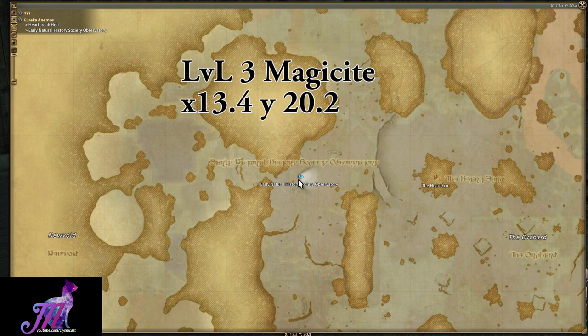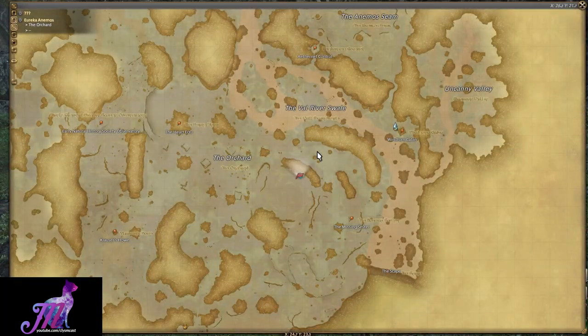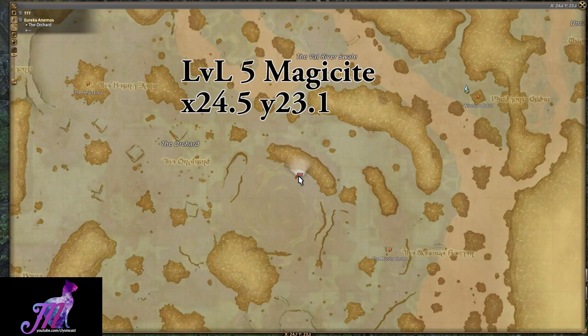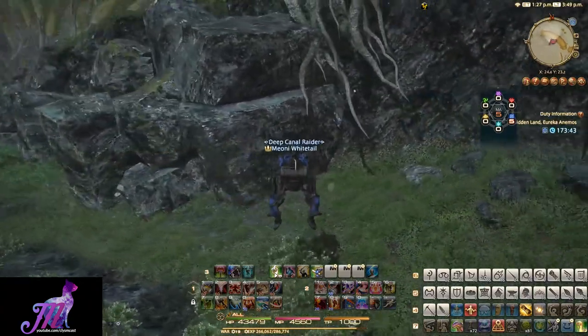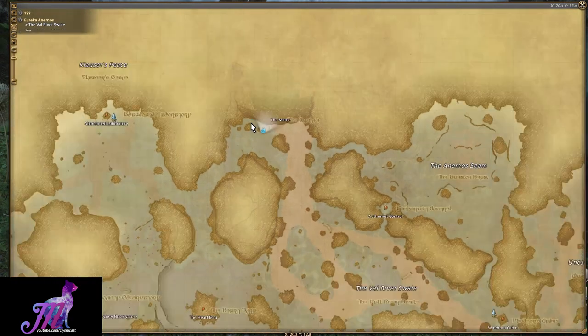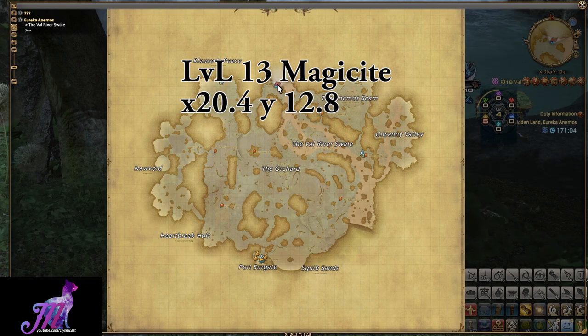The level 5 Magicide item is located in the middle of the map in the Orchard area at X24.5, Y23.1. The level 13 Magicide quest location is found near the waterfalls to the north of the map in the center, at X20.4, Y12.8.